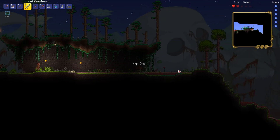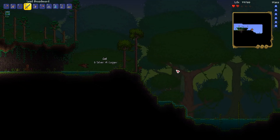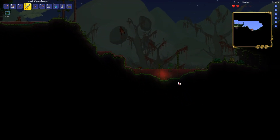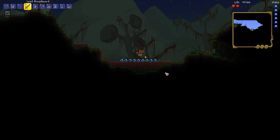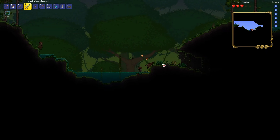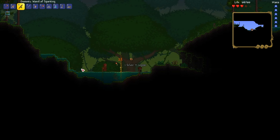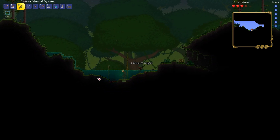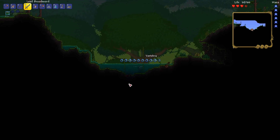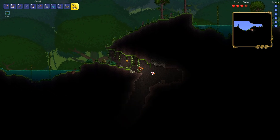I should probably get out of here. I'm gonna be passing through the jungle, so things are gonna be rough. Wait — there's still crimson over here? Didn't expect there to be crimson here. Also, there's a face monster following me. I think I'm glad I got another wand of sparking — this one does a bit more damage.